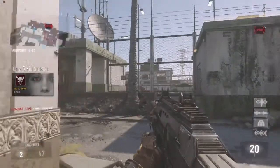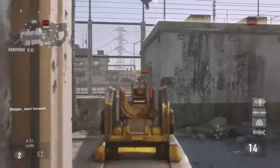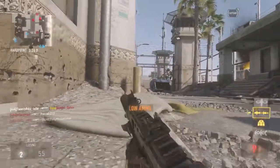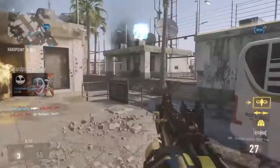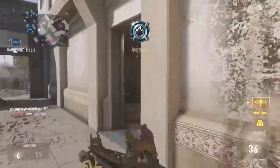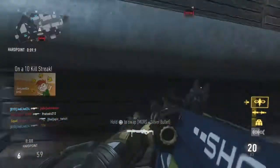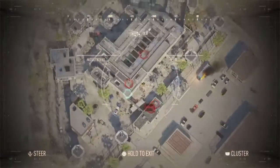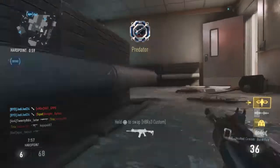Four killstreaks: UAV, care package, hell strike missile, and warbird. On the care package I put better chances so I get a better shot at getting a good killstreak. That would be nice to get one of the higher killstreaks. We got a hell strike missile - can we get at least one? Yeah, we get two of them, nice.